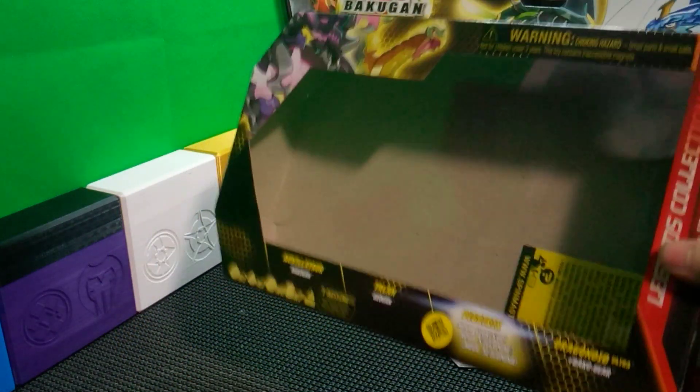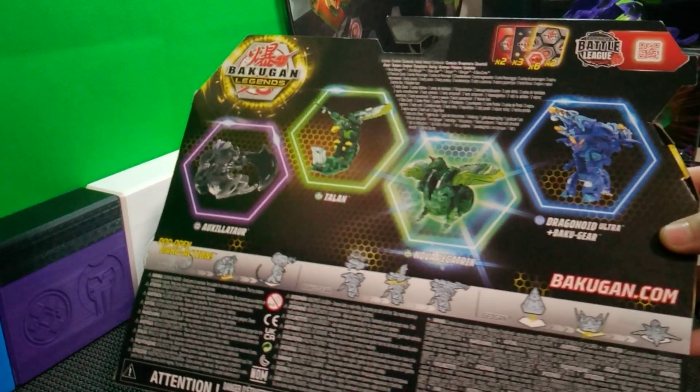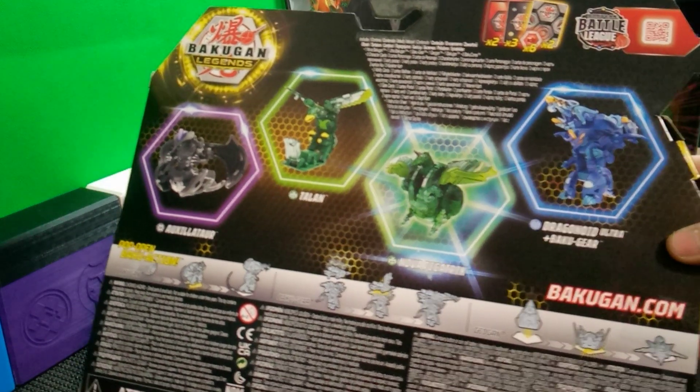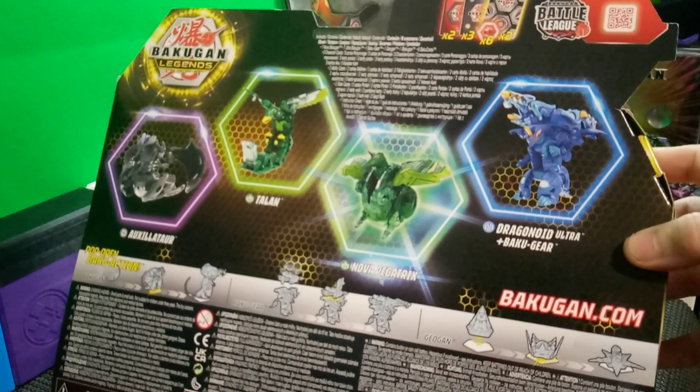I went ahead to save time and unboxed everything off-camera, but for those of you interested, this set included a Darkus Oxilator, a Ventus Talon, a Ventus Nova Pegatrix, and an Aquus Dragonoid Ultra.